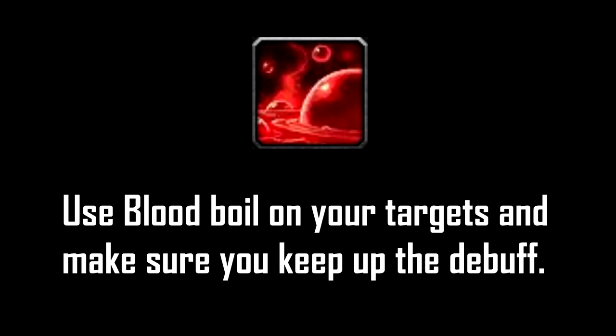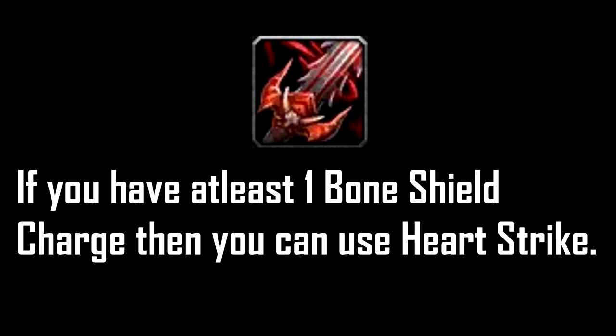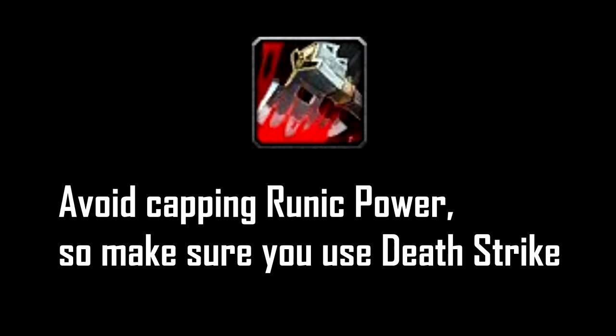For the multiple target rotation, use Blood Boil on your targets and keep up Blood Plague, since it heals you for each individual target, making you heal for a lot on multiple targets. Cast Death and Decay on cooldown. One side note: if you are using Heart Strike while standing in Death and Decay, it will hit three additional targets, making it so you're hitting five targets in total — this is why the Heartbreaker talent is really strong when hitting five targets. Use Marrowrend and maintain at least one stack of Bone Shield. If you have at least one Bone Shield charge you can use Heart Strike. Avoid capping runic power, so make sure you use your Death Strike.